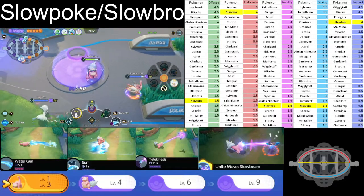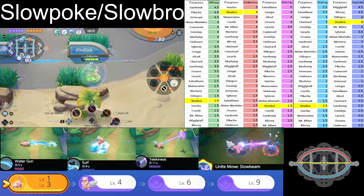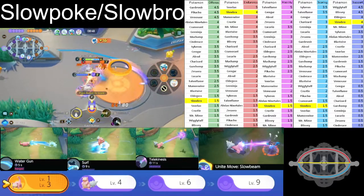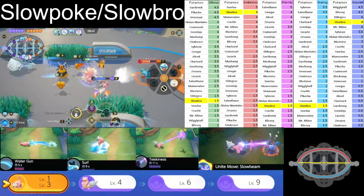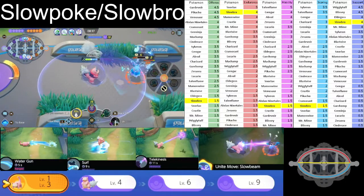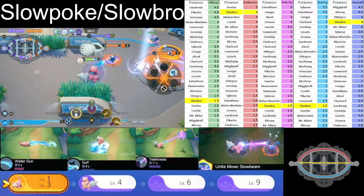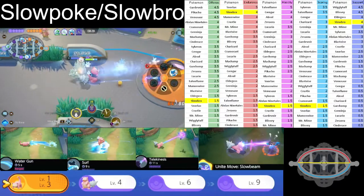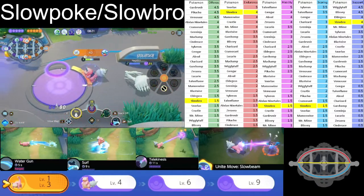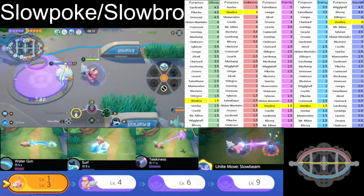Just like I mentioned, we do the cooldown — I'll still use the basic attack while Surf isn't ready yet. I do Surf, and see how it hit my opponent and did a lot of damage. I'm going to use Eject Button because he's trying to knock me out — nope. I'll rest a little bit there and get some health. Slowbro is not the fastest Pokemon, but we are trying to gain as much power as we possibly can.